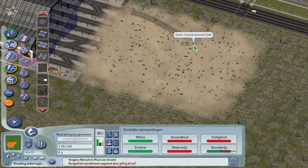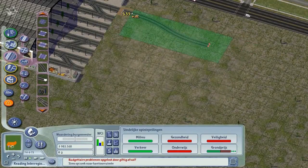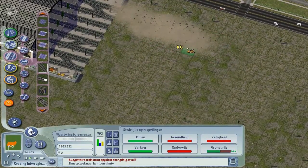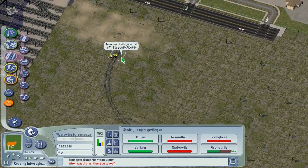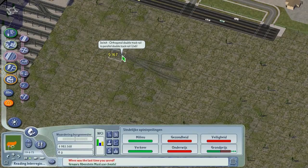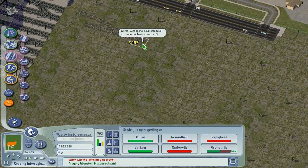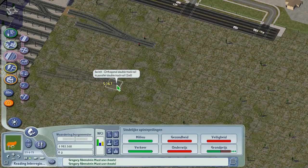Let's get back to building. Oh wow, I almost had a CTD there, I think. That was really close. Maybe I should just save before I do this, because the chances of having a CTD when building puzzle pieces so close to a station are pretty big. It's too bad they never got around to fixing that — it was pretty much the biggest bug in SimCity, I think.